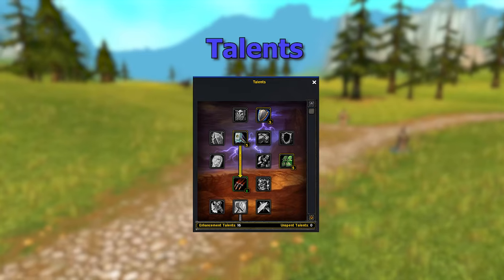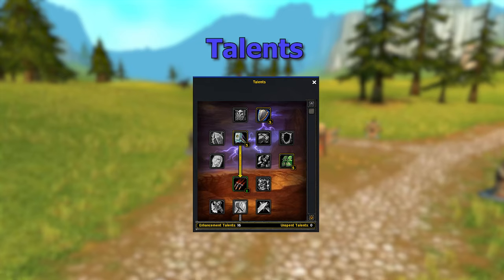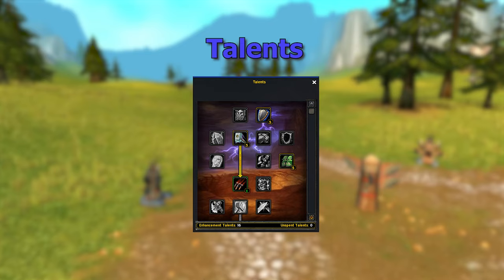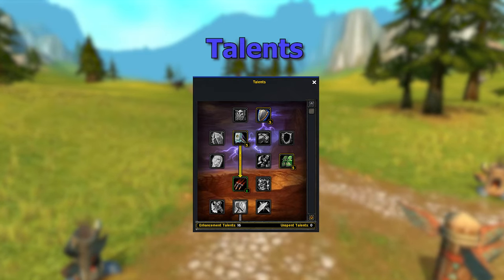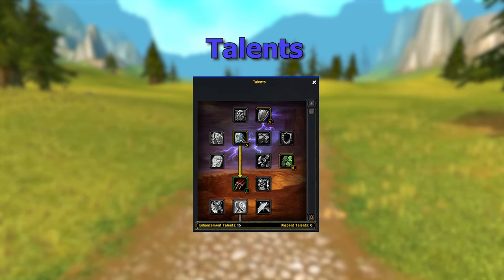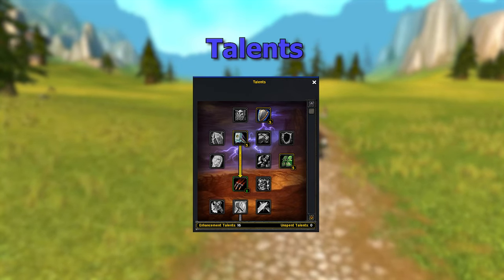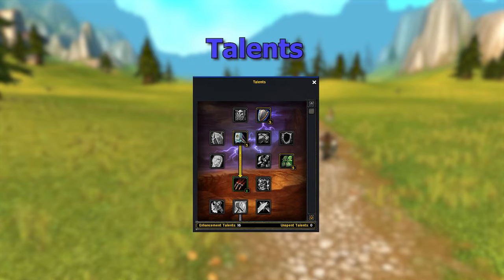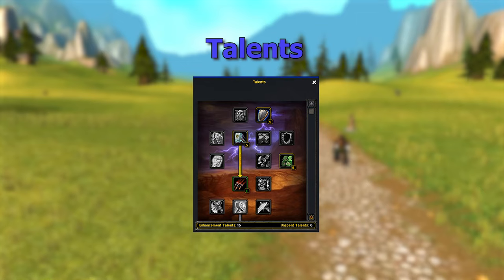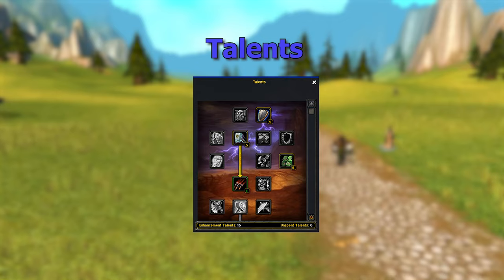Take five out of five Anticipation — increases your dodge chance by an additional 5%. You want to dodge and parry as much as possible; the less damage you take the better your raid goes, since your healers can focus on other players taking damage. Since you get 16 talent points, put one into Flurry — increases your attack speed by 10% for the next three swings after a crit. This works very well with Thundering Strikes five-of-five: the more you crit, the more Flurry procs, the faster you swing, and the more threat you generate.